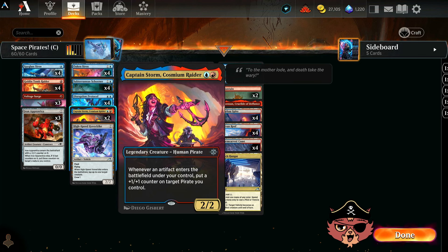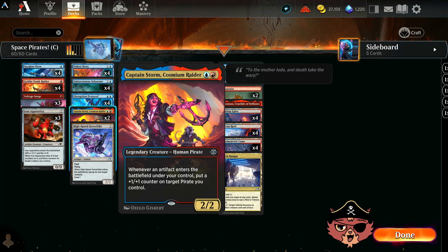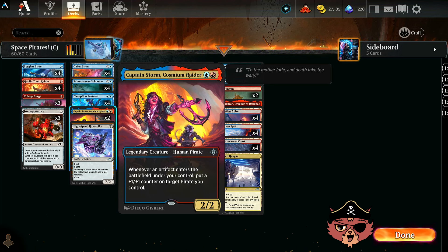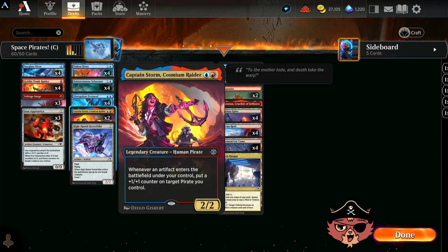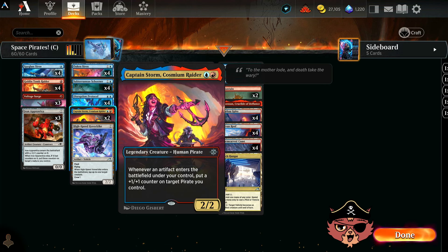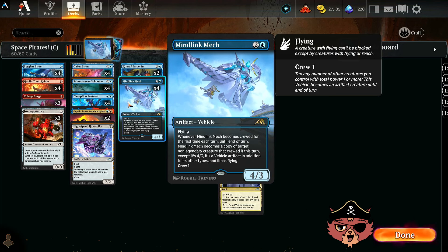We have Captain Storm in this one — a 2-mana 2/2 legendary creature. We're rocking two of them. Whenever an artifact enters the battlefield under your control, you put a +1/+1 counter on target pirate you control. Luckily it doesn't say 'another pirate,' so you can slap those counters onto itself. We didn't want too many of them because it's not a great thing to copy with Mindlink Mech, since the Mech says non-legendary.